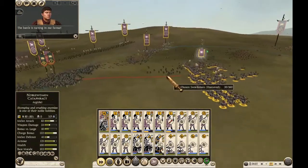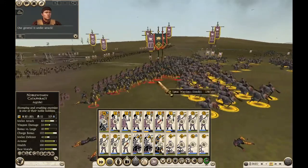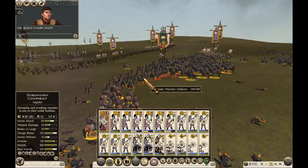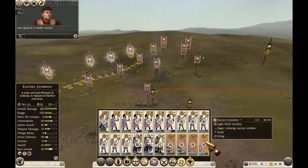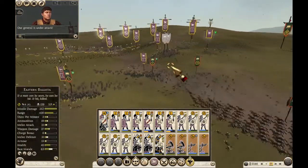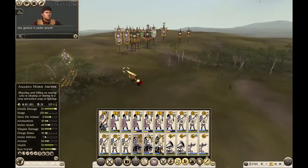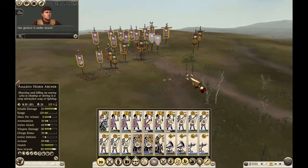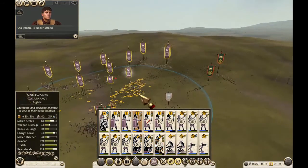They're going from confident to shaken to wavering — they're out at any moment now. I'm going to switch off my artillery because I have lost my general before when they've been firing on my troops and the friendly fire just messes them up. These guys are getting hit — Noble Horse out of nowhere! Let's get my other archers in the way.